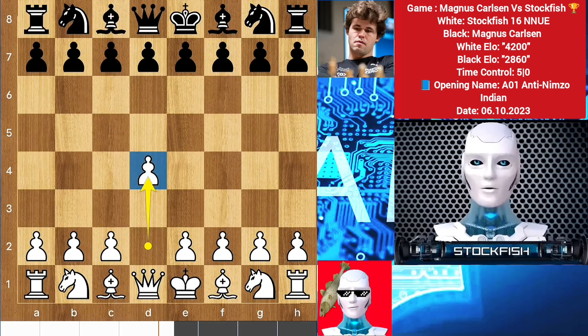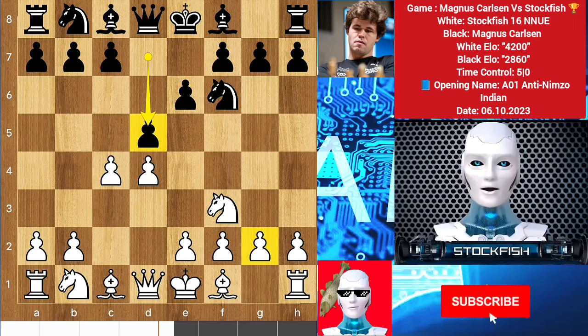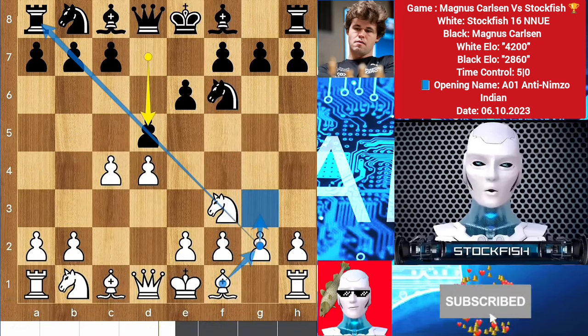I started with d4, we have knight f6, c4 and we have e6. He wants to play d5 or c5 on his next turn. Knight f3, d5 by Magnus to target this pawn. Here you can play g3 to get the bishop fianchetto, which Fischer always loved to play.